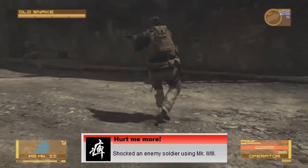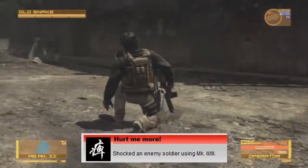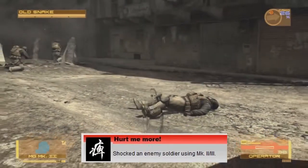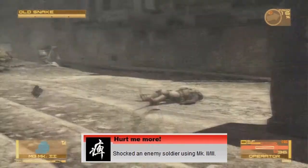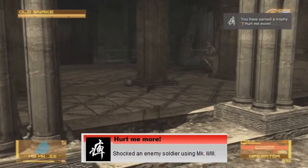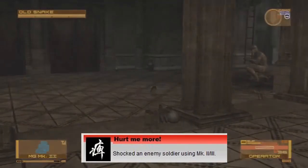All you have to do is when you get control of the Mark II mini robot, simply take control of it and electrocute an enemy to knock them out. If you're wondering how to do that, just hold L1 and press R1 and you'll whip the enemy with a little electric whip.